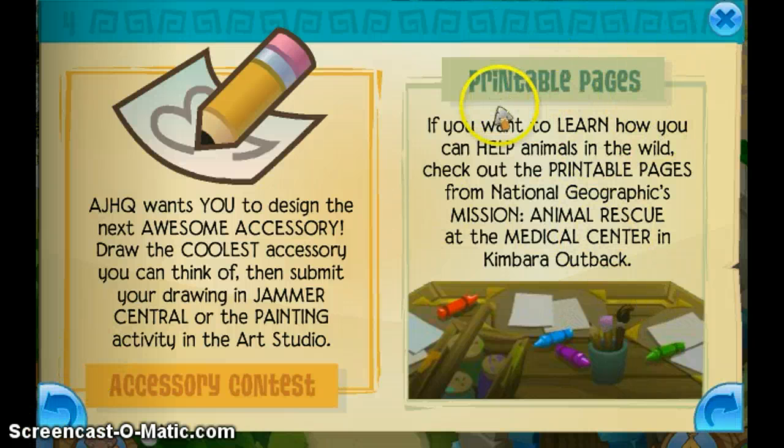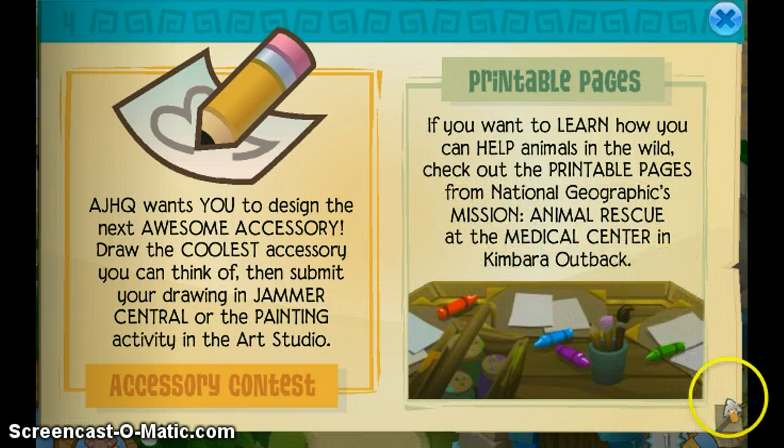Printable pages: if you want to learn how you can help animals in the wild, check out the printable pages from National Geographic's Mission Animal Rescue at the Medical Center in Kandir Outback.